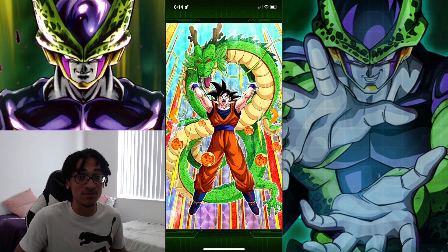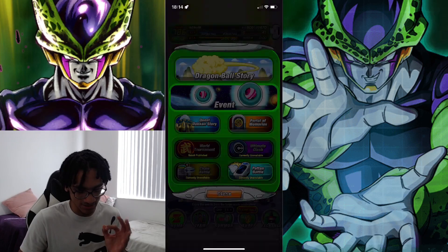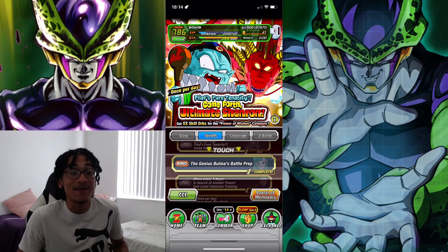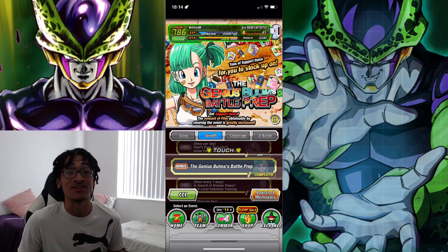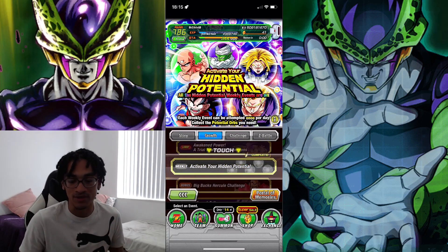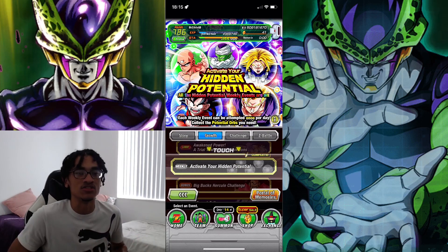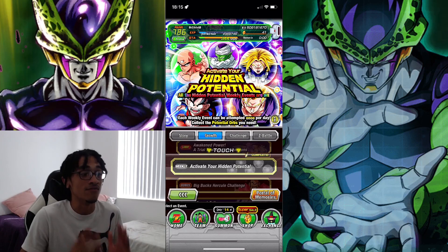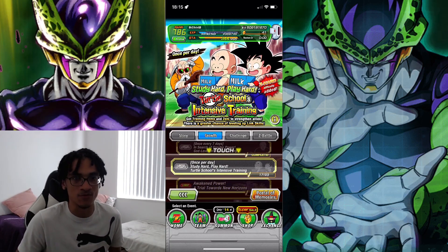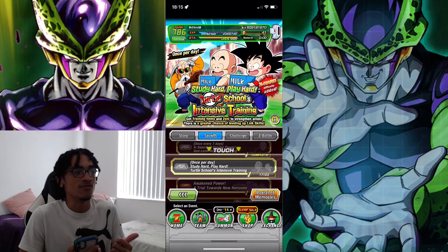The second tip is going to be doing your daily growth missions. This is completely pivotal to your account. You want to get these done, especially during a big celebration like the 8th year anniversary. This is super important. Doing all of your hidden potential events to get the orbs that you need to put potential into your units is very important. Going ahead and doing your Master Roshi event every day for a greater chance at link level, as well as Zenny and training items — very important.